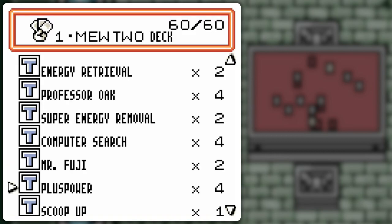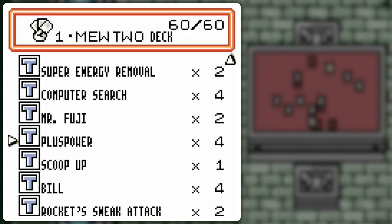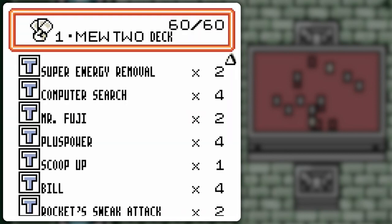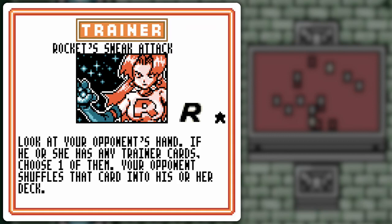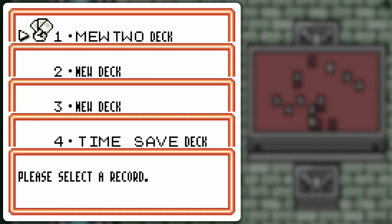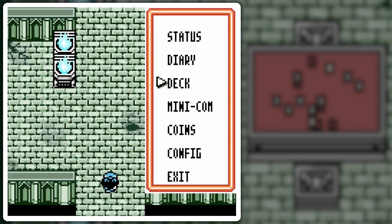Plus Power, of course — beatdown-style deck, gotta have that. Bill for the draw power. And Rocket's Sneak Attack to disable the opponent's trainers if at all possible, but only two copies, because chances are the opponent will use their trainer cards as they go and see fit. I might not always be able to hit something with Rocket's Sneak Attack, but it's handy to have even if just to see the opponent's hand. And with that, that is the deck — we shall see how it works versus the Masters.